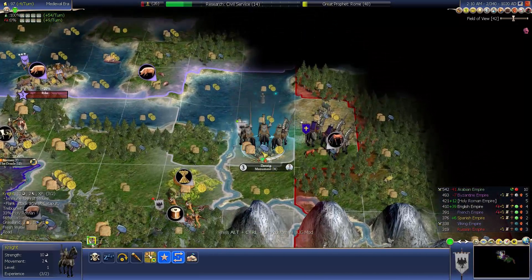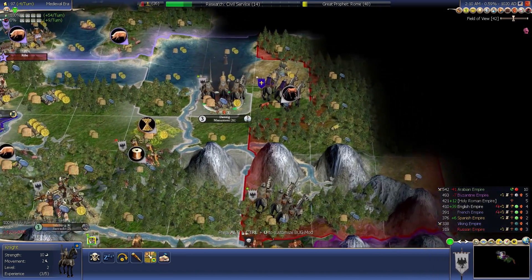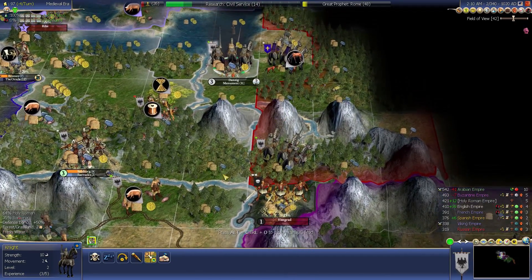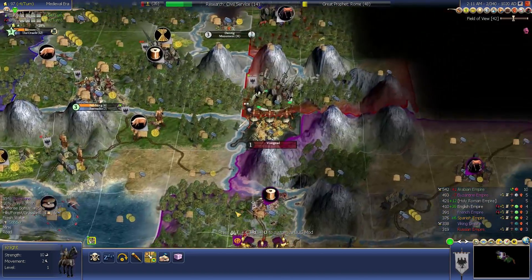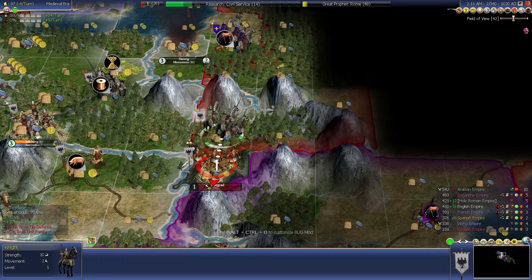Same goes for this knight — I'm going to give him a Combat I promotion. Our archers are on the way, and we're going to actually send these knights over to Visegrad. I apologize if I'm mispronouncing any names of these cities. Send those archers down to Syracuse. I think I'm going to wait with these knights — the swordsmen in the city are continuing to gain a fortification bonus, so I probably should attack now. But the problem is if I lose, I won't be able to back it up with anything and they'll likely be healed before I manage to capture it. It's a gamble I'm going to have to take — and I won.